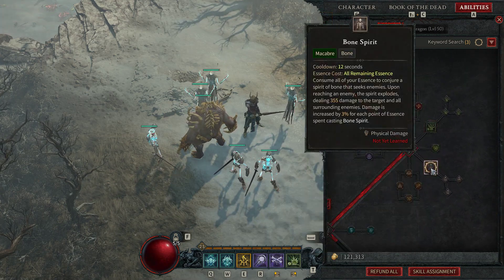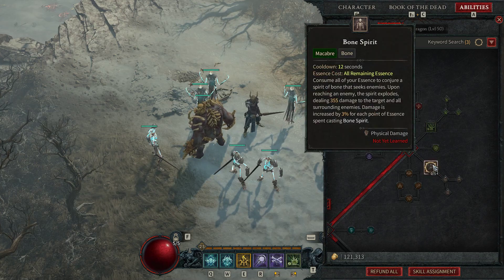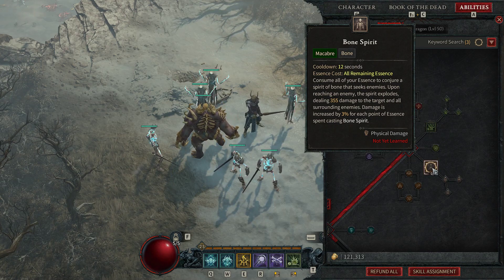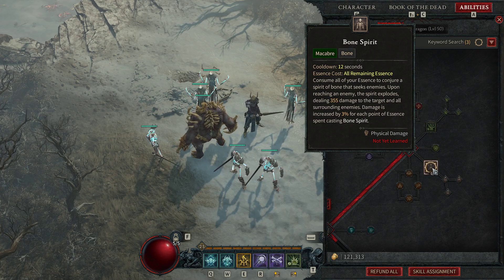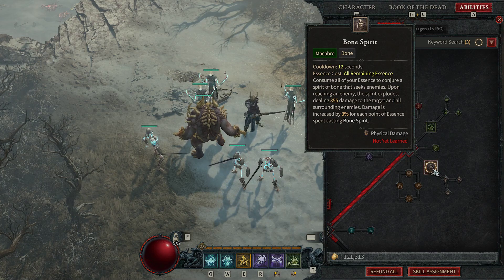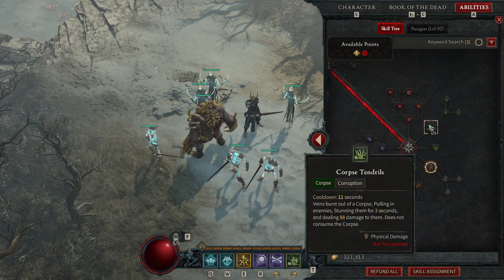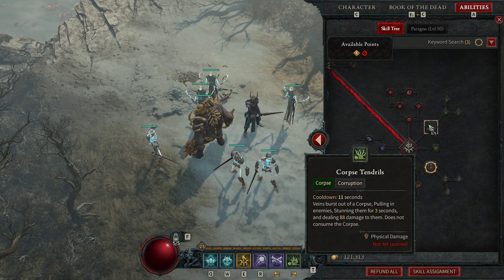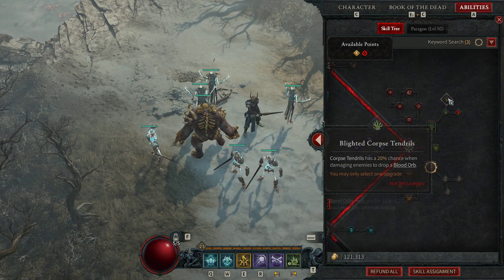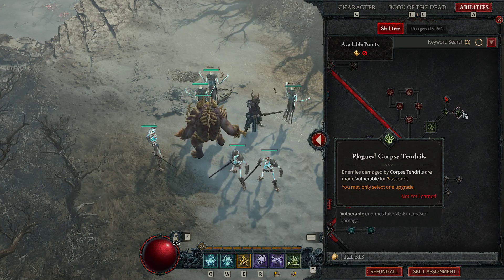I didn't like Bone Spirit much. It eats all your Essence to send one shot out that does an AoE explosion. I guess that would be good for a build that generates Essence fast - you can just blast Bone Spirits. Corpse Tendrils I liked - I would use them. It stuns and does damage, and there's a guaranteed vulnerable stat on it, which is nice since vulnerability is usually only a 20% chance.